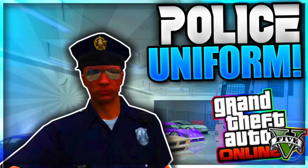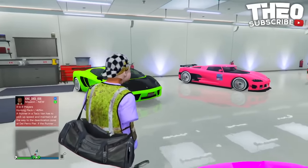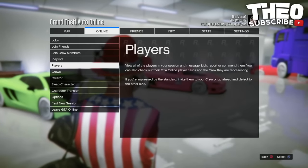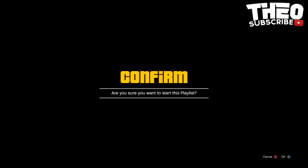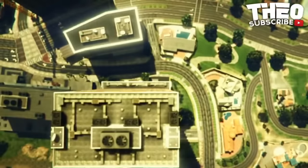The eighth glitch is how to obtain the police uniform or trashman outfit. I believe this only works on PS4 but let me know if it works on Xbox One. To start, go down in the description and put the job inside a playlist, then go ahead and start it up. Once you start it up, it will put you inside a lobby for an under the map race. Once you spawn in, choose any vehicle, and as soon as you spawn in back out via your phone.